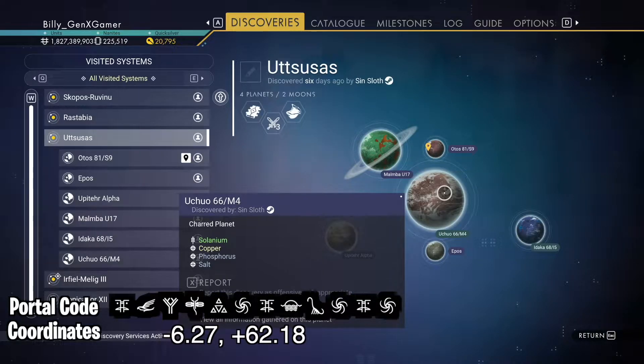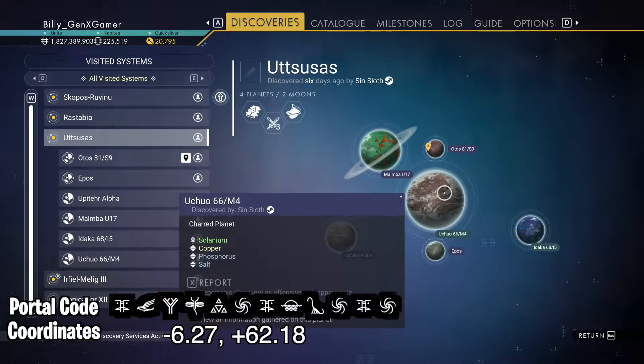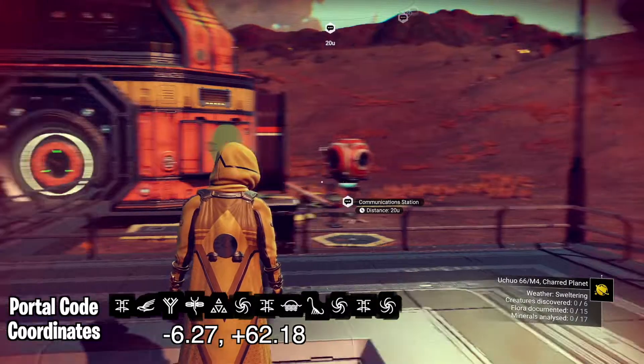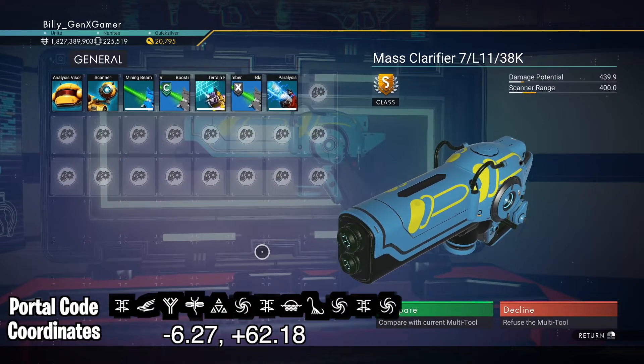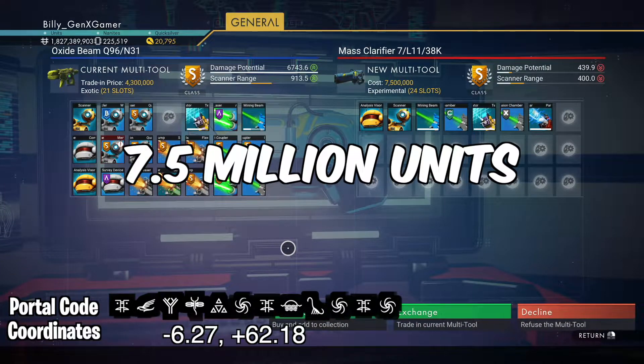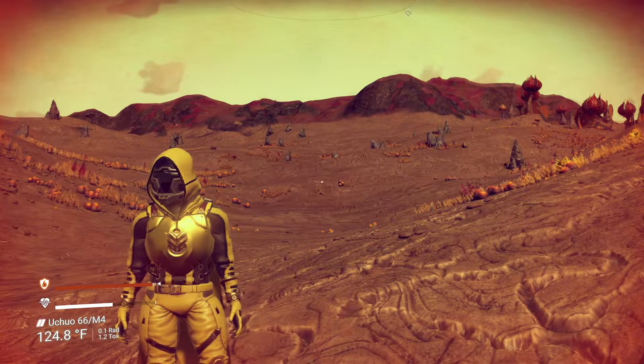When that is complete, fly to planet Uchiho 66M4 and you'll need to find a minor settlement at coordinates negative 6.27 by plus 62.18. There are some communication stations here to help you find your way. This one is a full 24-slot multi-tool and it'll cost you 7.5 million units. If you're enjoying this content, please think about subscribing.